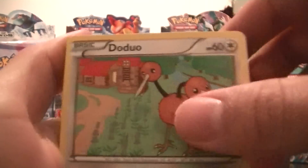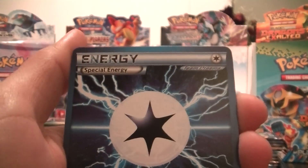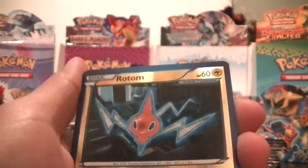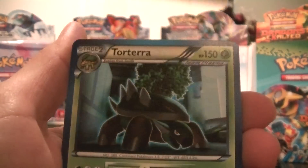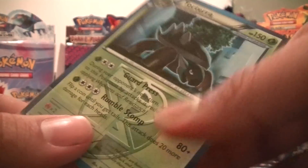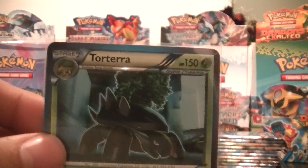First card: DoDuo, Litwick, Clefairy, Cherubi, Plasma Energy, Heatmore, Galvantula. A Reverse Rotom, which is just an uncommon. And a Totara as my rare — and that's a rare I need. Perfect.